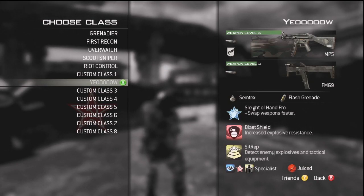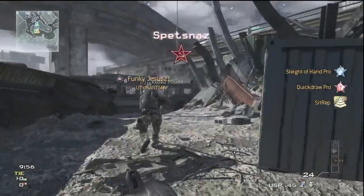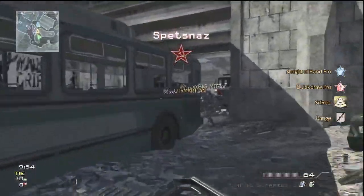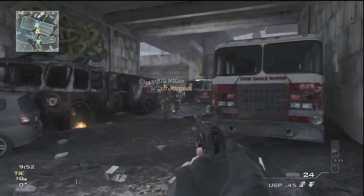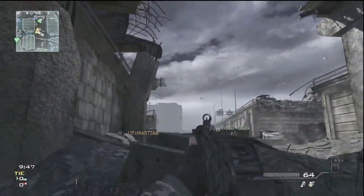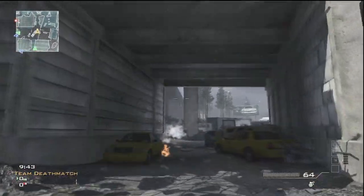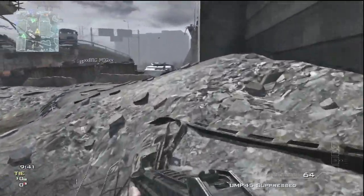I'm gonna be using my UMP45 with Sleight of Hand, Quick Draw, and Sit Rep, using the Range proficiency. I have no clue why my smart self used the Range proficiency since I should use Kick with this. I have no clue why I used Range honestly — maybe because I thought this would be a long-range map or whatever.